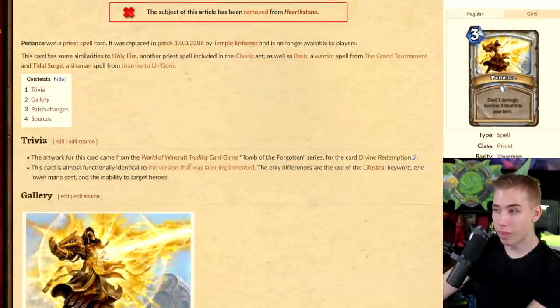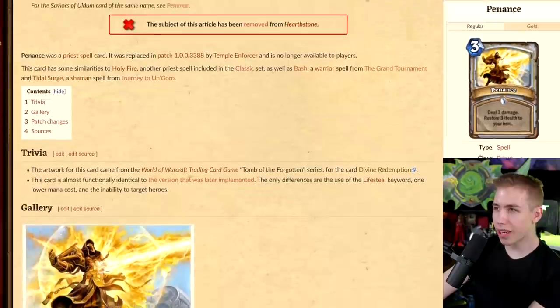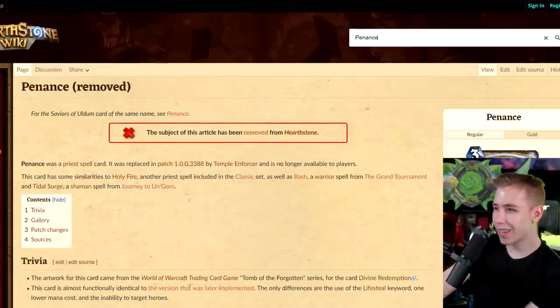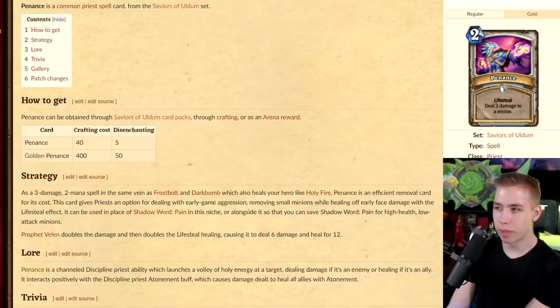Penance — a Priest spell, 3 mana: deal 3 damage, restore 3 health to your hero. They actually had artwork for that. Let's check another card in the game right now called Penance: it's 2-mana instead of 3, but it can only damage minions and has lifesteal. I'd say it's the exact same thing, but cheaper.